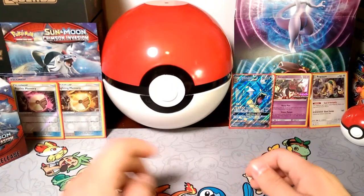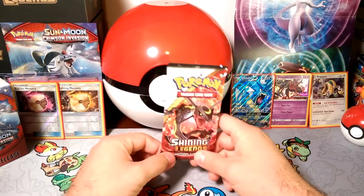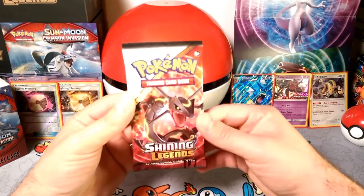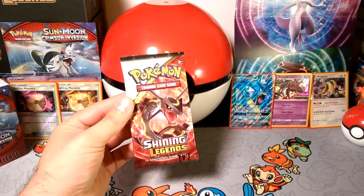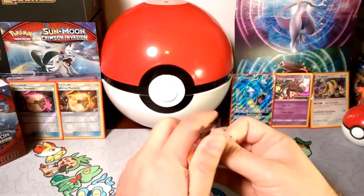Hello friends, Dapper Drabby is back again and welcome to another pack opening day! Today we got a Shining Rayquaza pack — it is number 117 — and the lighting is super glary. Let's see if we can fix that; I know, phone lighting, right? Phone lighting. But we're gonna see what we get in this Shining Legends pack.